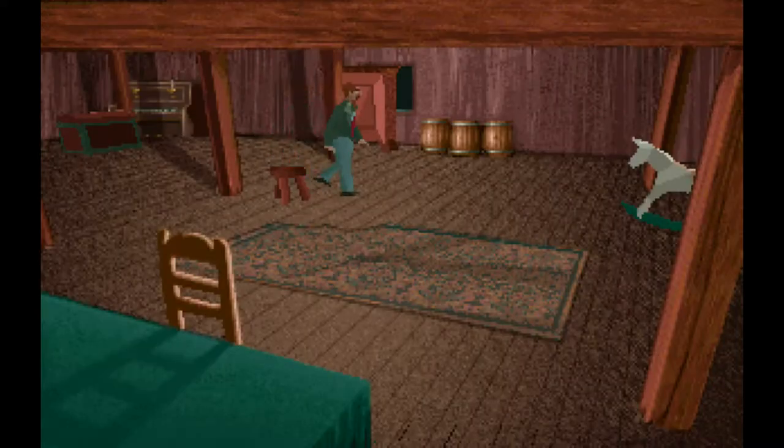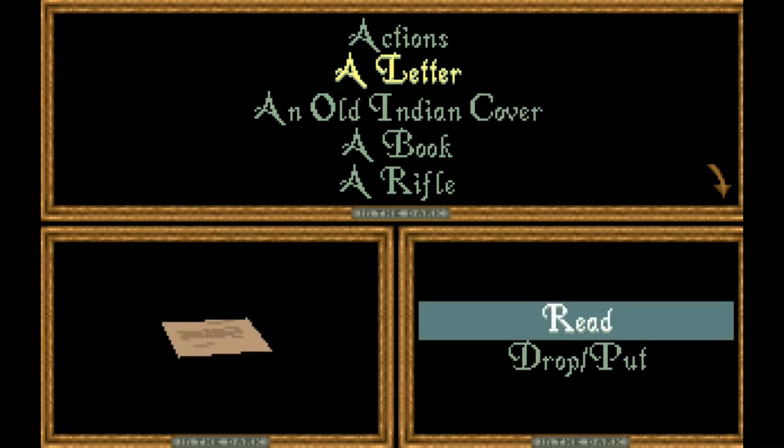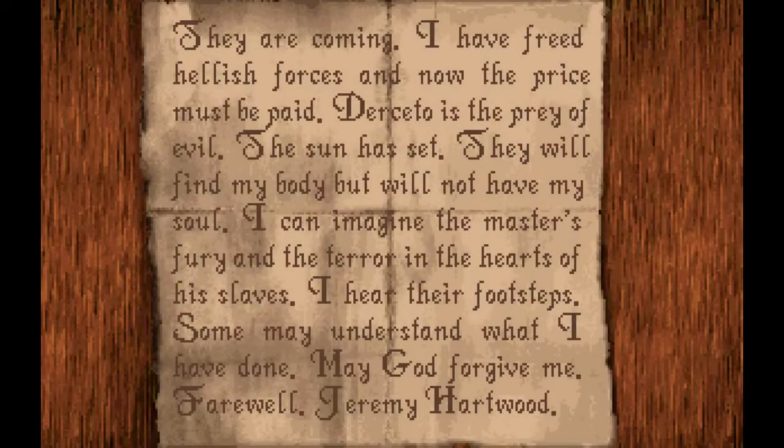Let me go ahead and read that letter: 'They are coming. They have freed hellish forces and now the price must be paid. Dersetto is the prey of evil. The sun has set. They will find my body but will not have my soul. I can imagine the master's fury and the terror in the hearts of his slaves. I hear their footsteps. Some may understand what I have done. May God forgive me. Farewell. Jeremy Hartwood.' That's Jeremy Hartwood's suicide note. And if you look at that trap door where I pushed the chest, you can see a zombie trying to get out — that's why I pushed that chest.